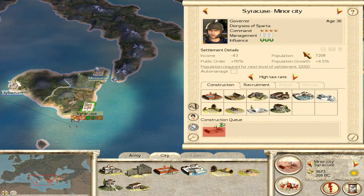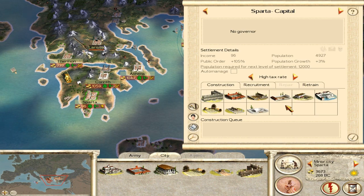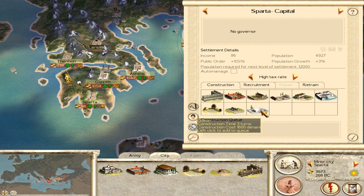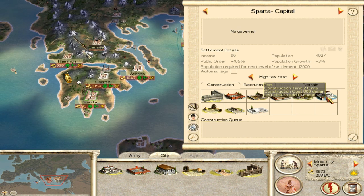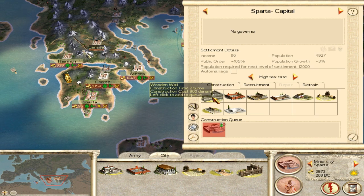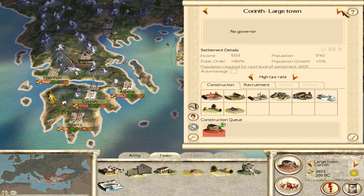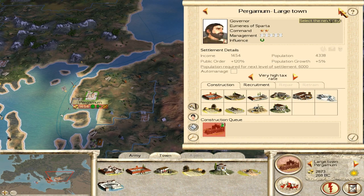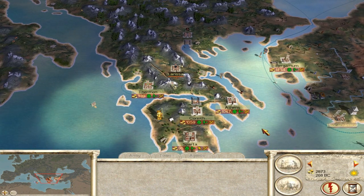In Syracuse we are still building. In Sparta I want to build something - there's a public order bonus. First of all we want to build a port, or let's get the income first. I will start upgrading the barracks. I actually have some money saved up - the income is pretty good at the moment.